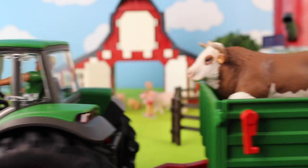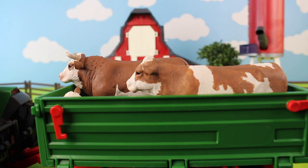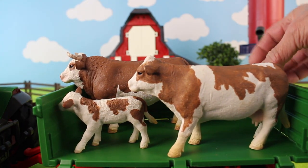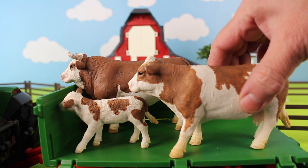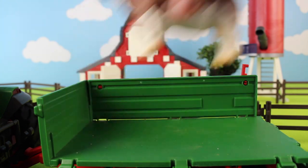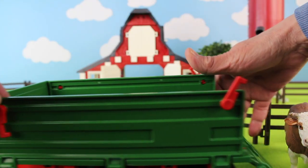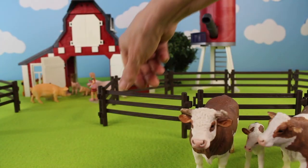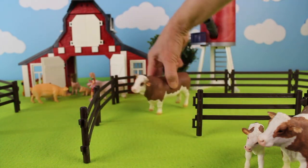And what kind of animals do we see? Look, we see cows! More than one cow are called cattle. Inside the trailer we have three cows: one, two, three. Don't forget to close the gate. And there goes the farmer with his trailer and tractor.